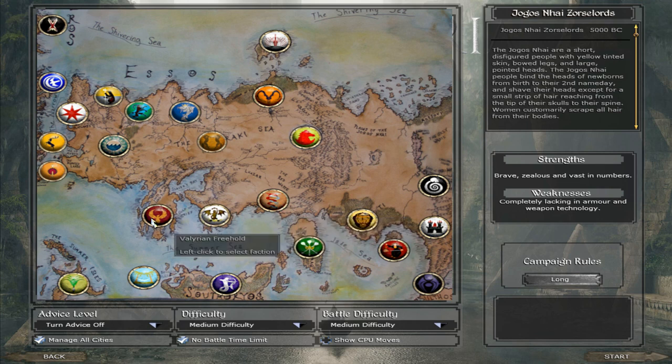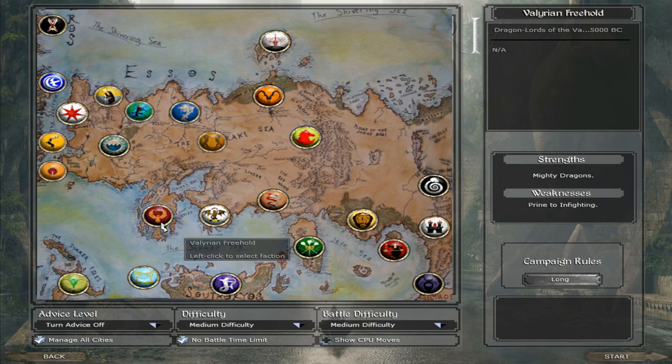We have the Valyrian Freehold, the main faction in this game, as it's about the Targaryens and the Valyrians and how they conquered the areas in Essos before they went to Westeros. We also have the Princess of the Summer Islands, the Peacekeeper of Nath, the Tribe of Sotirios, and the Emperor of Great Moraki. We have a huge map - we will click on the Valyrian Freehold to check it.